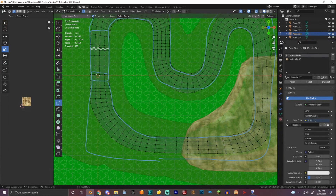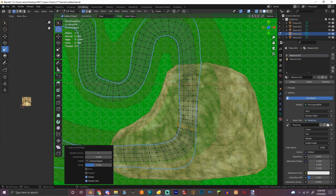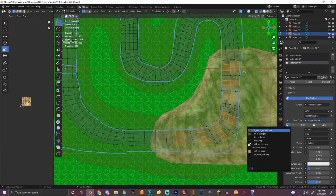We're actually gonna redo this, so I'm gonna make it only inside the cave section. We got all of this and then we're gonna assign it to a boost panel texture. I gotta re-import.